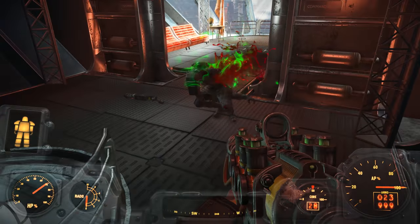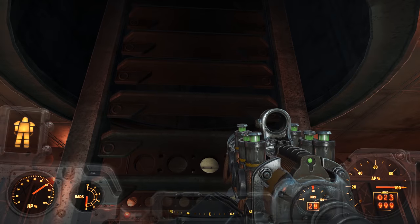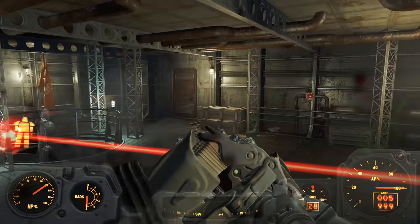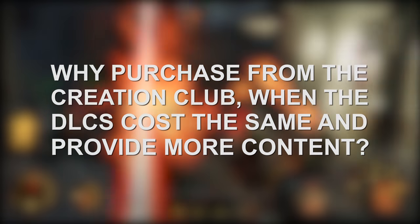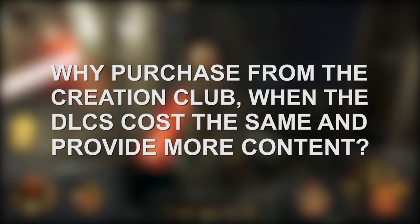Arguably, Nuka World and Far Harbor are the best pieces of content for Fallout 4 because they are a great value proposition — you're getting the most bang for your buck, so to speak. The thing is, why would anyone buy the prototype Gauss Rifle when they could simply buy Vault-Tec Workshop and get a whole lot more stuff?